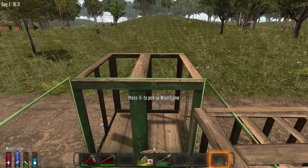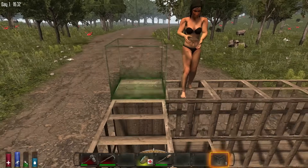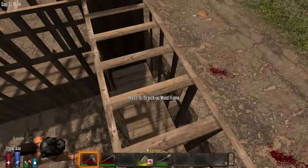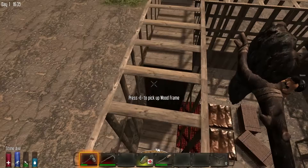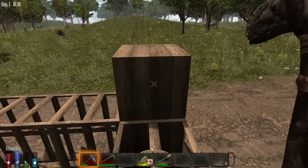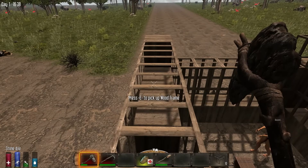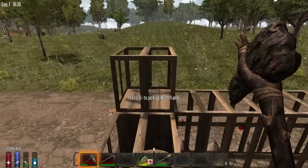We turned everything up one notch — we are now one notch away from the top as far as the amount of zombies. Once we turn the amount of zombies all the way up to max, the only thing left is to turn it up to Warrior difficulty. We're back on my normal let's play difficulty.